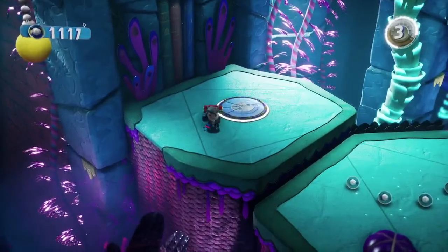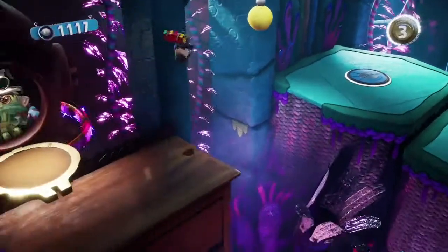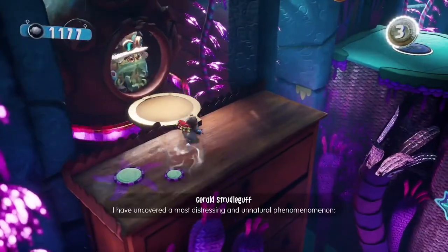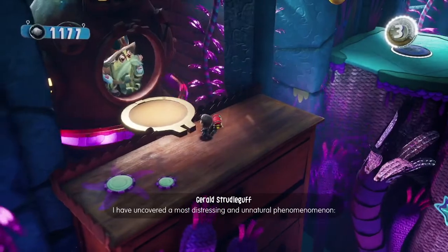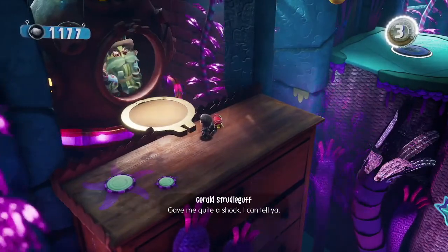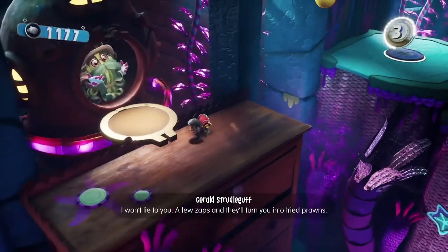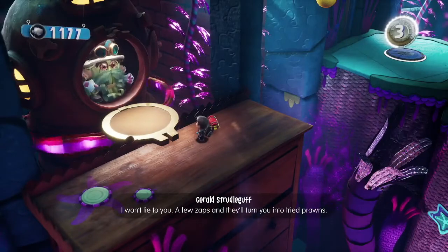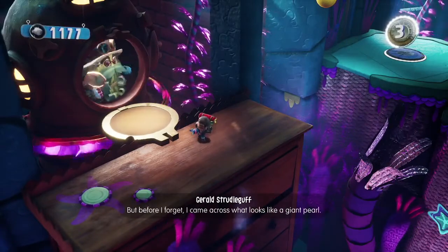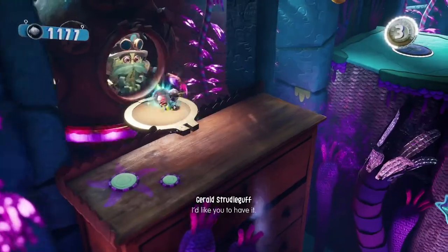Our next dreamer orb is going to actually be from this spawn point. You want to take this grappling point and stand next to our favorite old man over here. As you know with a lot of his kind of situations, all you've got to do is hang out until he finishes his spiel. Let him say whatever he's going to say about electric gills — eventually he'll get on with it and hand us our dreamer orb. Thank you, and we can move on.